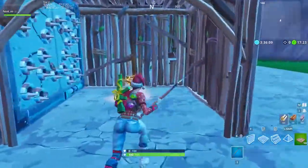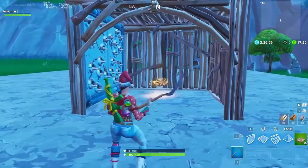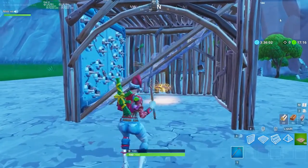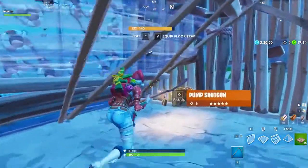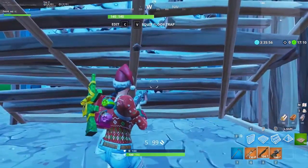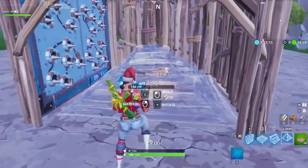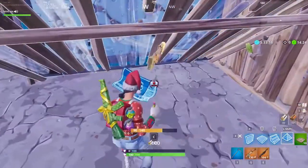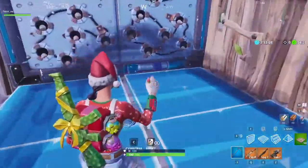Wall traps are a little trickier. You need to block the entire trap with a ramp or an edited pyramid in order to make it through safely. Your first option is just to rotate your ramp to block the trap, and then walk underneath it. The downside to this method is that you have to remember to rotate your ramp back afterwards. Alternatively, you can place and edit a pyramid to achieve the same effect. This gives you more options overall, and you don't have to think about rotating any builds.